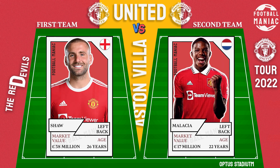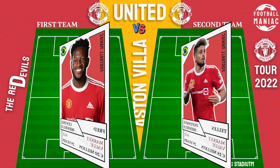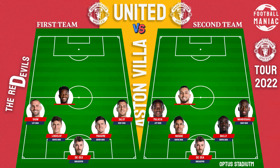First team left back: Lushar. Second team left back: Malatia. First team defensive midfielder: Fred. Second team defensive midfielder: Kalos.